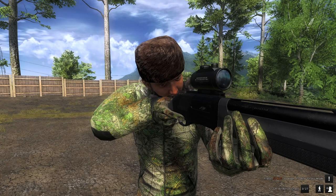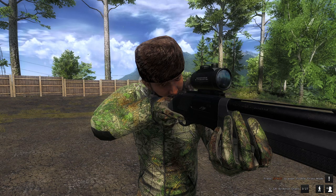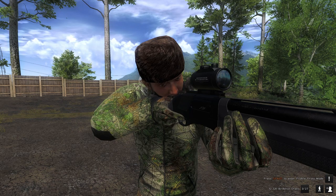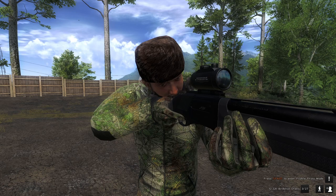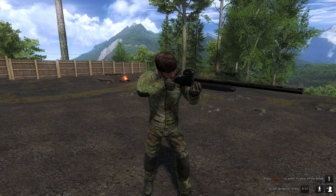Alright you guys, so we are here on Settlers Creek. Thank you guys so much for tuning back in. As you guys can hear in the background, we just had a turkey start clucking and that is why we're out here. We are starting the shotgun missions and figured what better way to kick it off than using the new 12-gauge semi-auto shotgun that was just released when the shotgun missions came out.